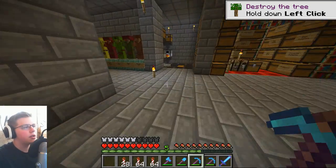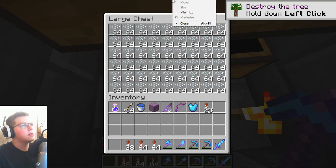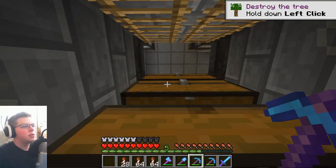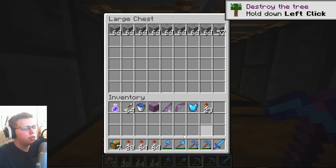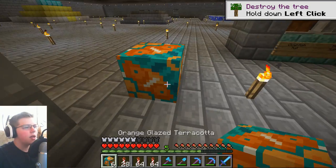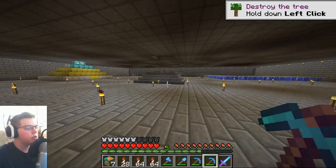Let's go ahead and check up on the glazed terracotta and take a look at it. Orange glazed terracotta — I'll just leave the rest of it to smelt. Each color has a special pattern to it, which is kind of cool.